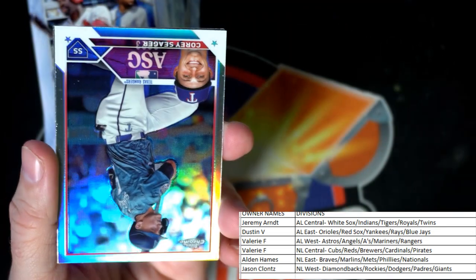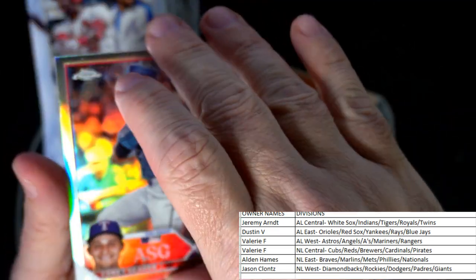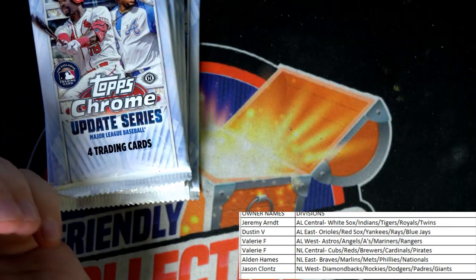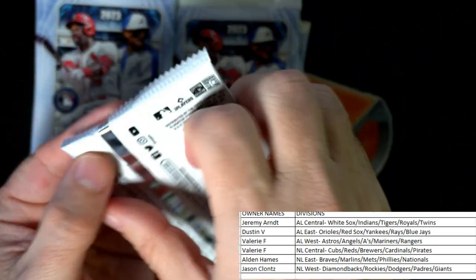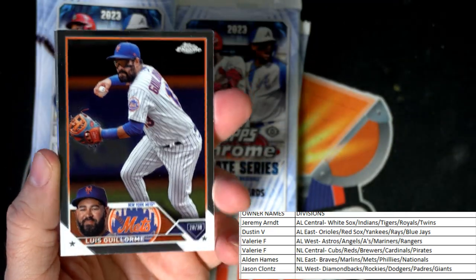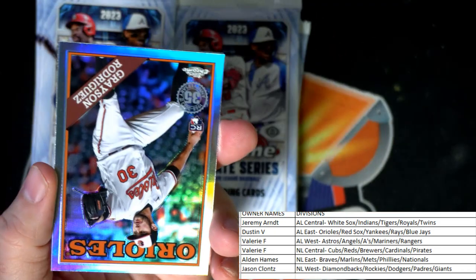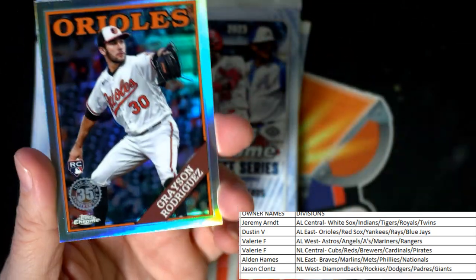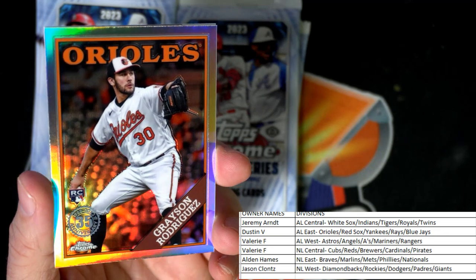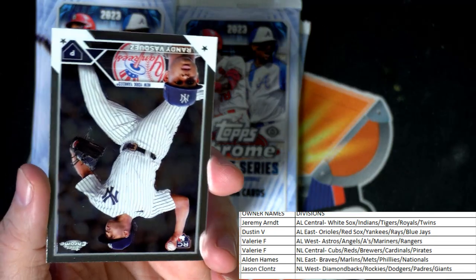Michael Harris rookie card going out to the Braves — Alden, coming your way. Corey Seager refractor, Texas Rangers. It seems like Adley's stuff is worth a lot more than Gunner's, but who knows. Shea Langeliers. And here — Grayson Rodriguez rookie card refractor — Dustin, coming out to you! You're just hitting all these Orioles rookies in here, man.